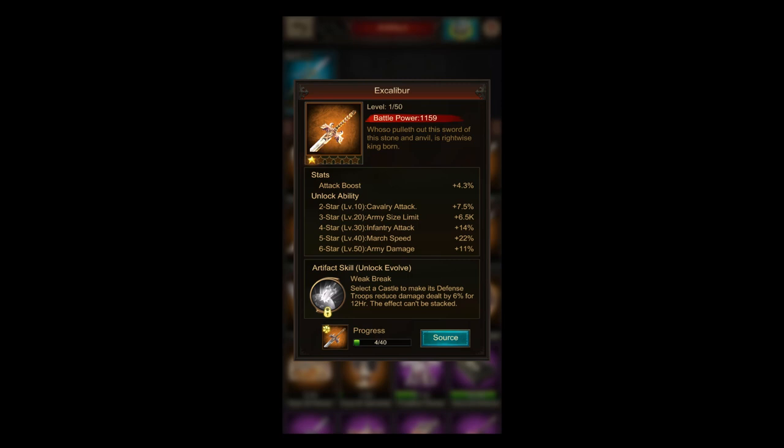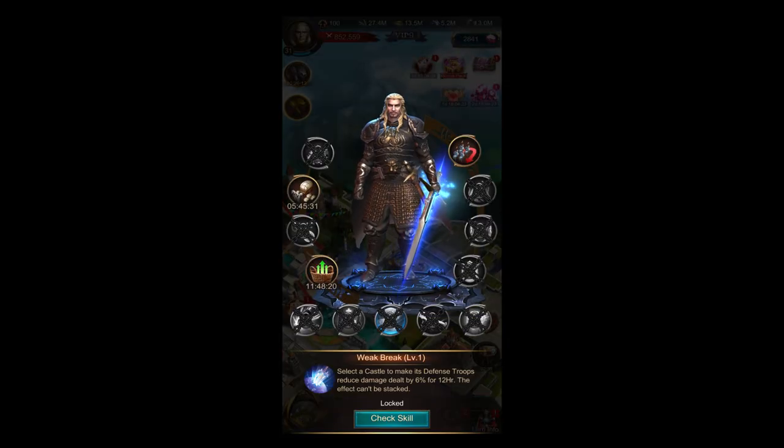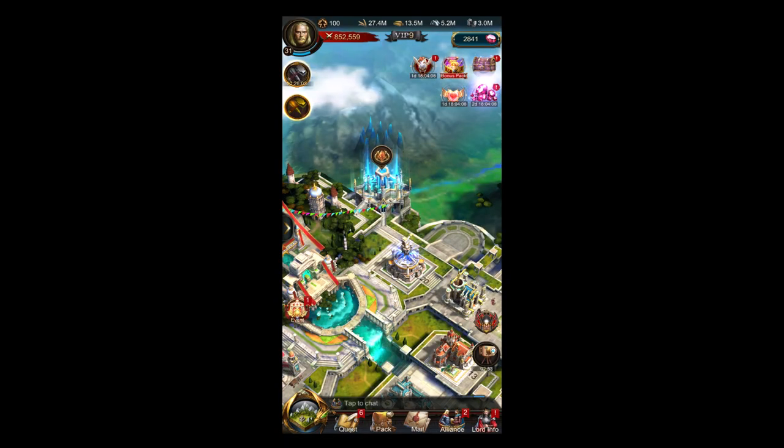You search for a target, go into your Lord skills, select the target, and by that the target gets a debuff — then you hit it and take less damage from the defending troops.